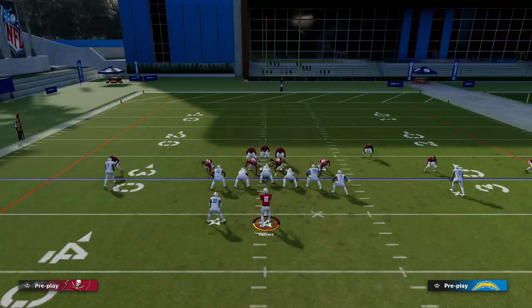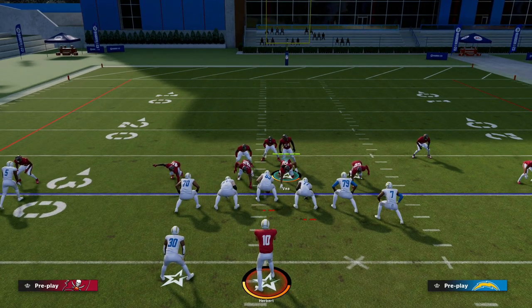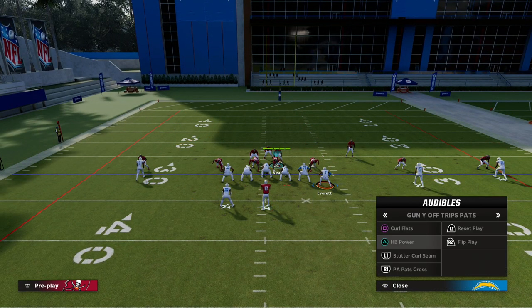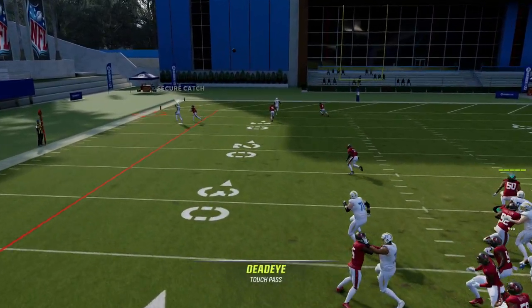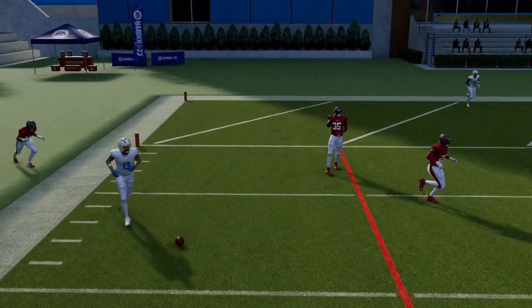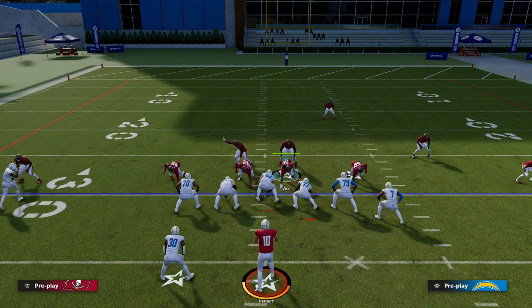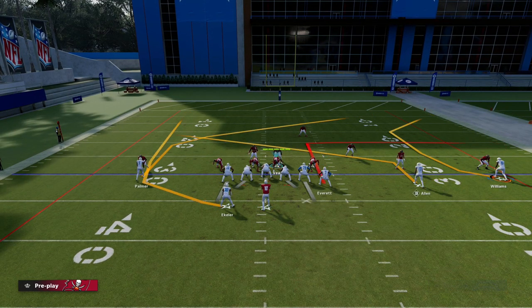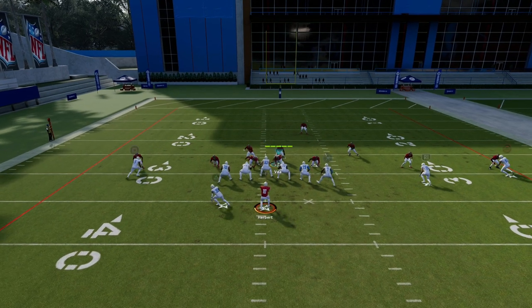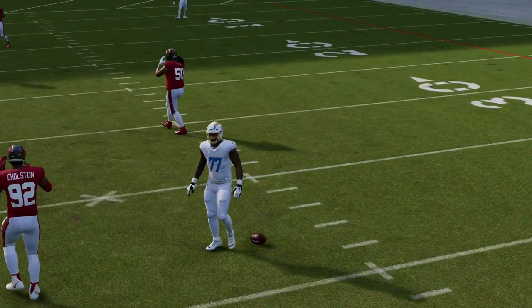Man coverage in Madden 23 has built-in shades based on leverage. Let me show you this again with Cover One Hole using a corner route on a motion across. You see here — outside leverage again. He drives on this a lot better. Cover One Hole is a middle safety closed coverage, so naturally the holes in the coverage are going to be to the middle of the field. You'll notice here on the right side that the C route is not really there in that example.